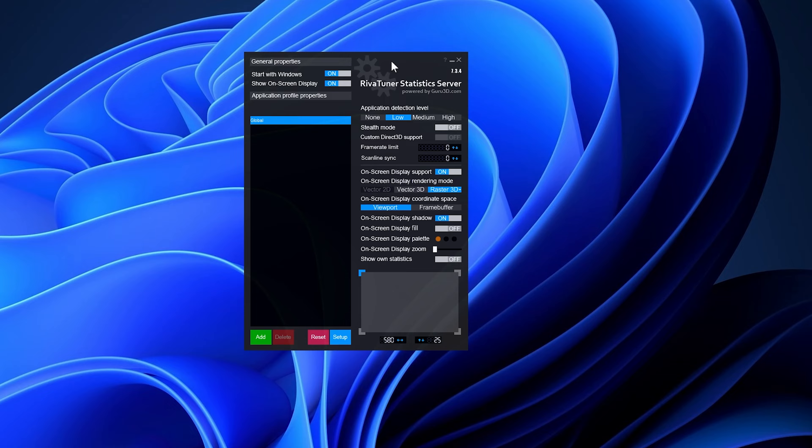Navigate to the framerate limit option and specify your preferred framerate. While Low Specs Experience may suggest a specific value where applicable after applying the optimization for any Assassin's Creed game, I recommend setting it to 58 for all older Assassin's Creed games. This fix addresses frame-time inconsistencies, minimizes stuttering, resolves physics anomalies, and resolves potential game-breaking bugs associated with an unlocked framerate, among other things.